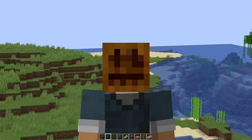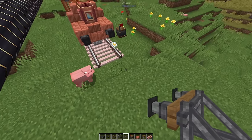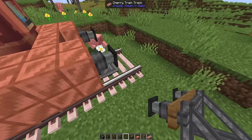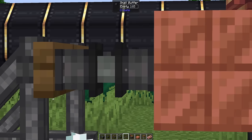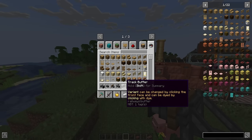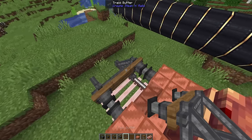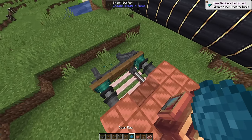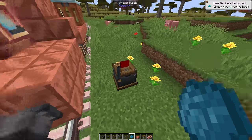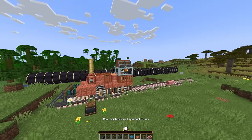Did they add track buffers as well? I really hope they did because if they did not, I'm going to cry. Oh, there it is. Do I put it directly on the track? I do. And they connect. The variant can be changed by clicking the front face and can be dyed. Let me try cyan dye — oh! Wait, can I do it with the train buffers as well? I can. Customization — that's awesome.